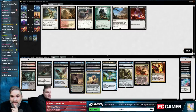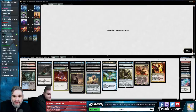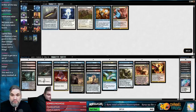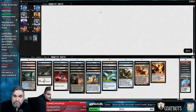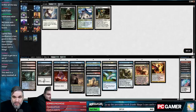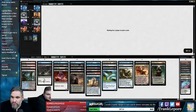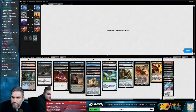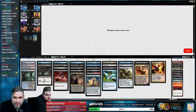Gifted Aetherborn was a card I wanted to come back — and he came back! Sometimes if you love a Gifted Aetherborn you've got to let it go, and if it comes back it was meant to be. The card is real good. And Venser came back as per usual. This is actually far more cuts than I was expecting — I didn't think we'd get all these good cards back.